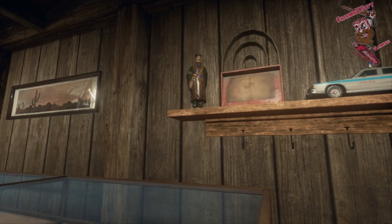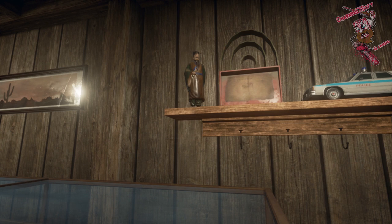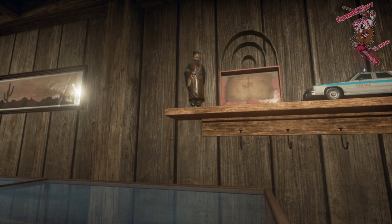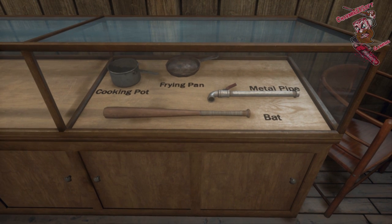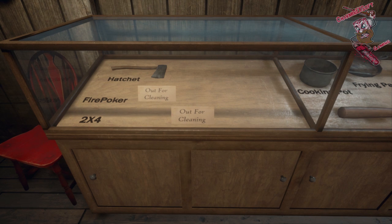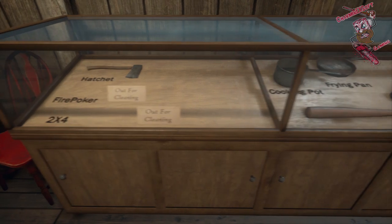The little monk guy would be from Friday the 13th Part 3 — you can see him in the juggling scene or when Shelly's talking to Vera. He's right there on the mantle of the fireplace next to the gong. Looking down at the display case, we have a bat, metal pipe, frying pan, and a cook pot. I believe one counselor from Part 1 smacked Mrs. Voorhees in the head with a frying pan or cook pot. There's also a 2x4, fire poker, and hatchet — the fire poker and 2x4 are out for cleaning, so they'll be added in later.